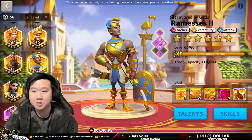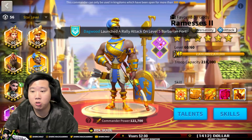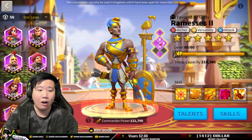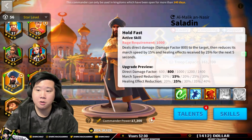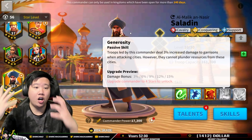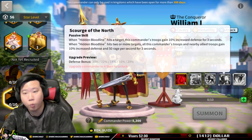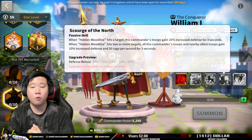Another example: if you're an archer player going for Ramses but don't have a lot of sculptures right away, you can do a five-five-five-one setup — I highly suggest getting the first three skills to five, and the fourth to one. For cavalry players with Saladin, a five-five-five-one is also amazing. Similarly with William — another cavalry commander — you can do five-five-five-one as well. There are many commanders where this setup gives great value and strong field impact already.